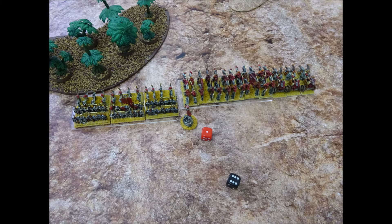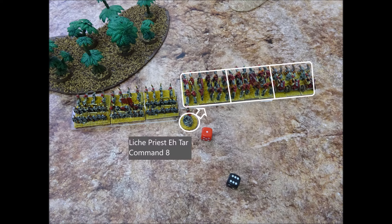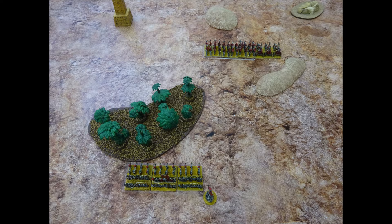The Tomb Kings take the first turn, and A-Tar issues the first order of the game. He issues a brigade order to the two units of Cavalry and one unit of Chariots, which are all touching. We use the optional rule which grants plus one command to a character's first order of the game, so his command rises from 8 to 9. He rolls a 7, which is a success. All units in the brigade now make a full pace move of 30cm, moving out of A-Tar's command range of 20cm.